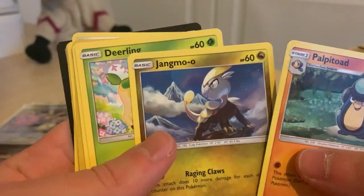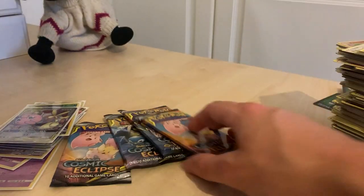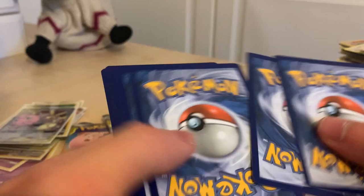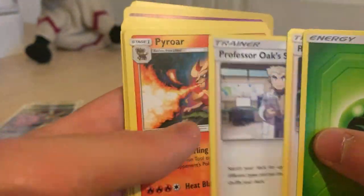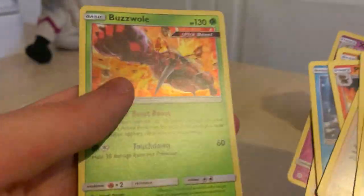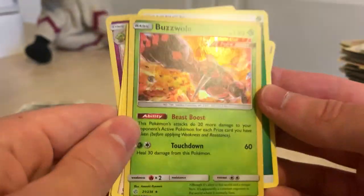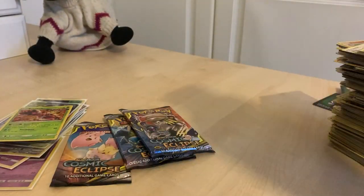Let's just finish it off real quick. Another Jangmo-o, a Natu — we've seen all of these. I'm definitely getting a bit of an arm ache. Down to the last few packs — a holo or better! Leaf Energy, Roxy, Professor Oak, Pyroar, Sneasel, Meowth, Jangmo-o, and — what's this? A Buzzwole Ultra Beast! I don't know what this Ultra Beast thing means if I'm being completely honest, but it looks cool. Another holo there for us. Three packs remaining.